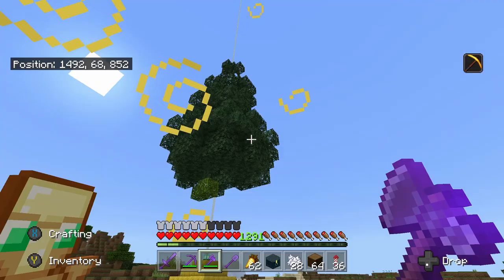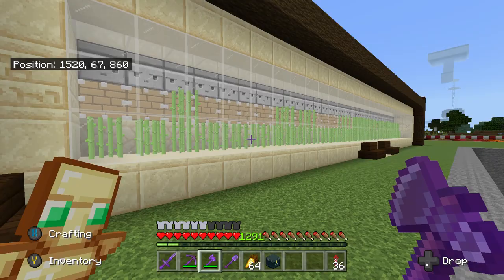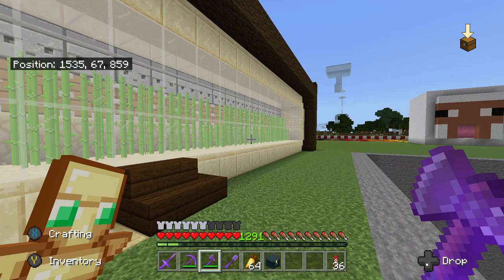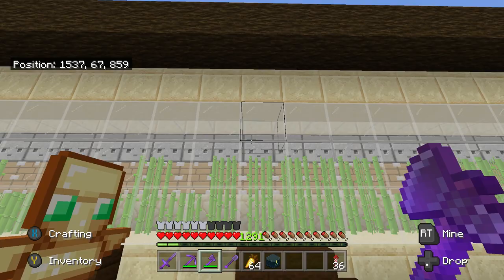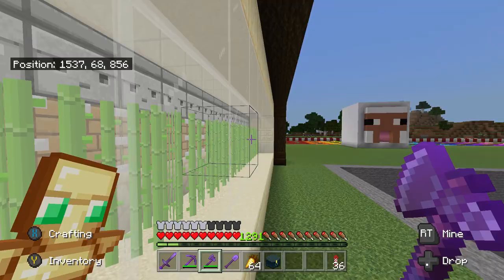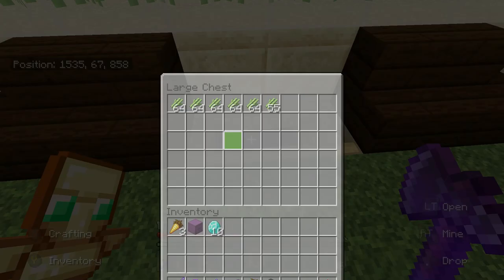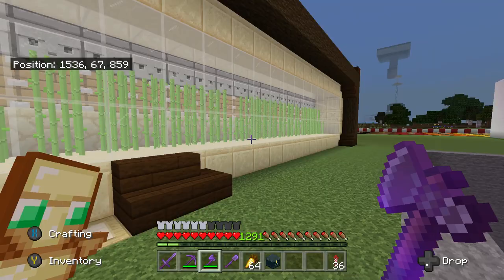Next is the sugar cane farm. It's not the most efficient but I don't use a lot of sugar cane. There are 32 plants overall, and once one grows to the third block tall it activates an observer that harvests most of the sugar cane. I've got about six stacks in here — plenty, since I don't really use a lot of sugar cane or paper.